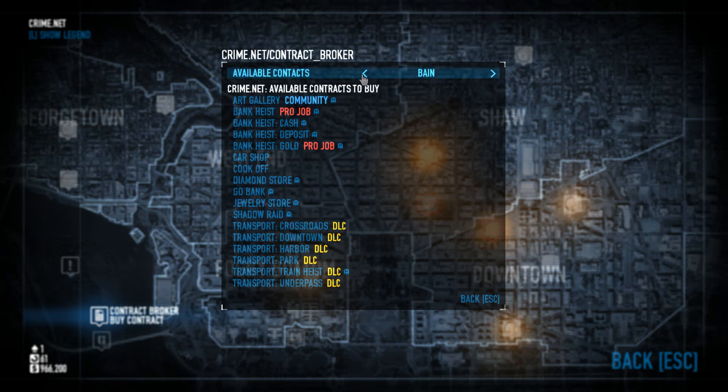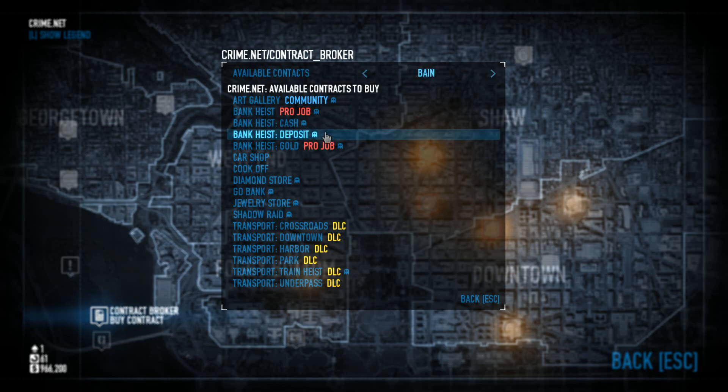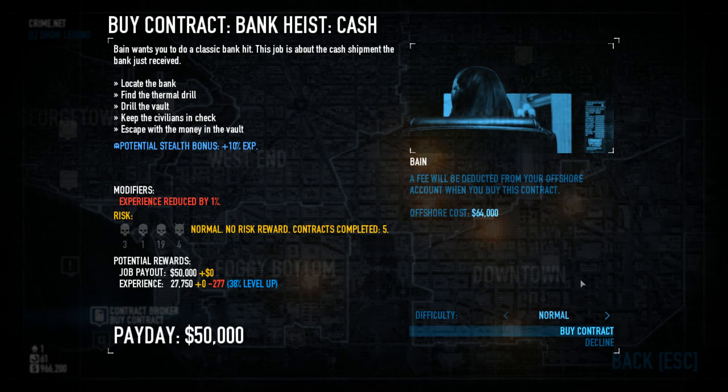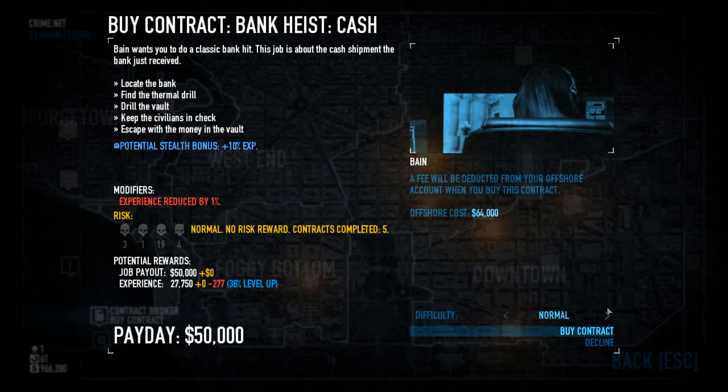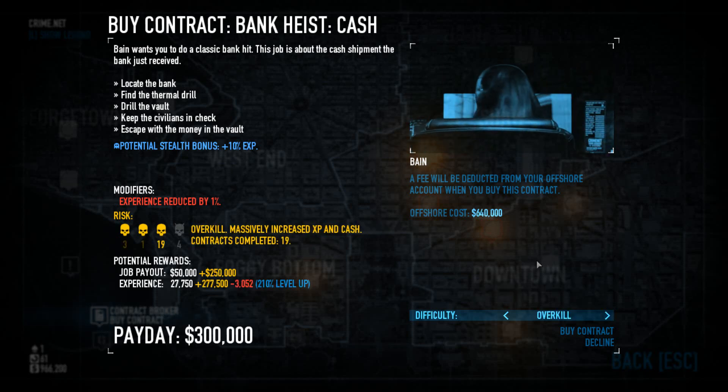Each contract is hosted by a different contact, so you just kind of flip through really quick. I don't want to do Flats, the Elephants — I want Bane because I just want to do a simple bank heist. Then when you're in here, you can go ahead and set it up. There are also some other options like setting the room to private or whatever if you're not already hosting.